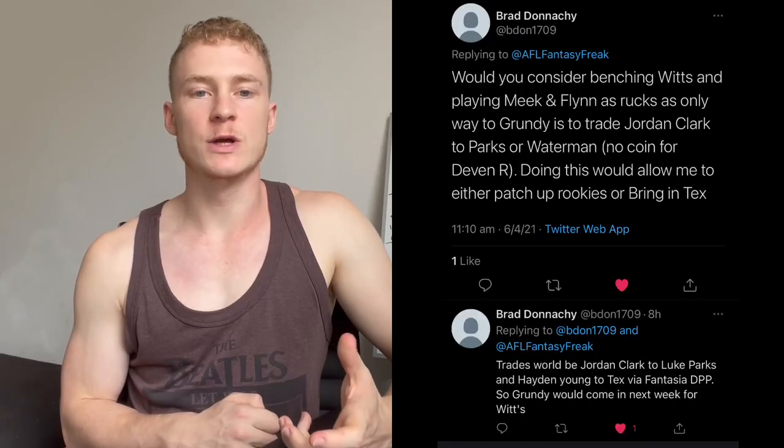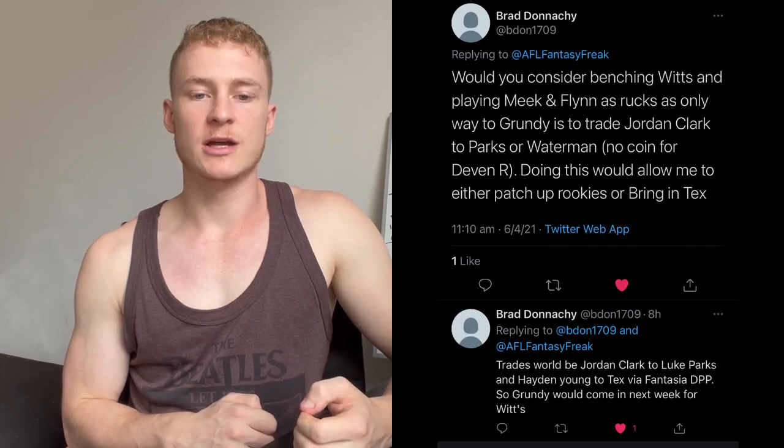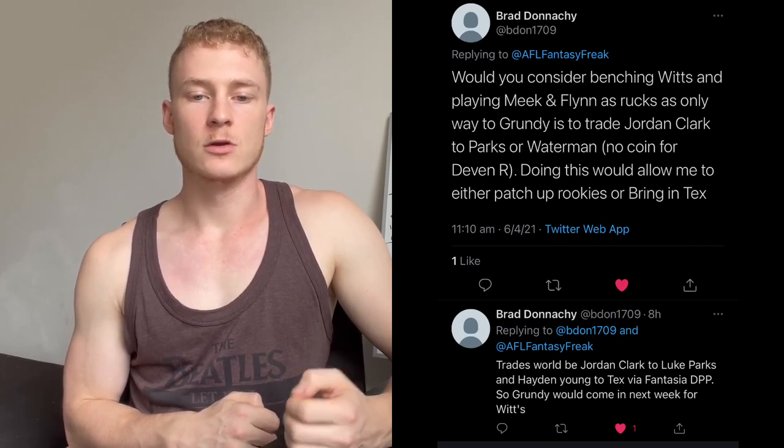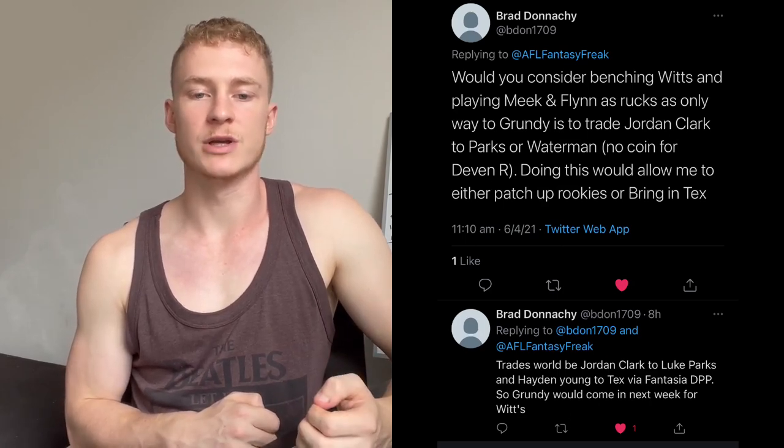The first question is from Brad Donaghy: 'Would you consider benching Witts and playing Mecon Flynn as rucks? The only way to Grundy is to trade Jordan Clark to Parks or Waterman, with no coin for Devin Robertson — this would allow me to either patch up rookies or bring in Tex.' My answer: I don't think that's the greatest move. If you've got Witts at R1 you have to get to Grundy this week. Jordan Clark to Parks is a fine move to get the coin for that trade, and that's probably what I'd be looking to do in your situation.